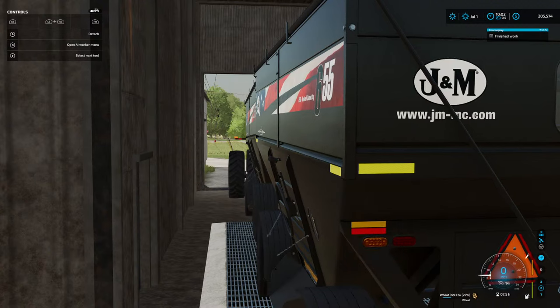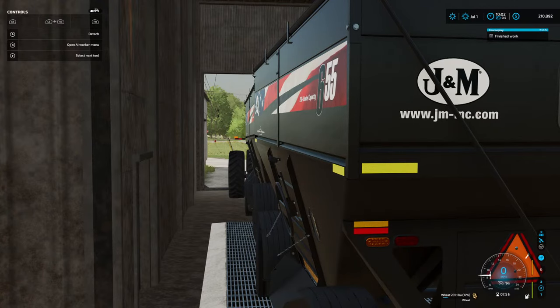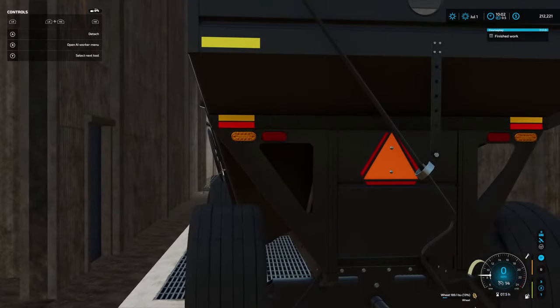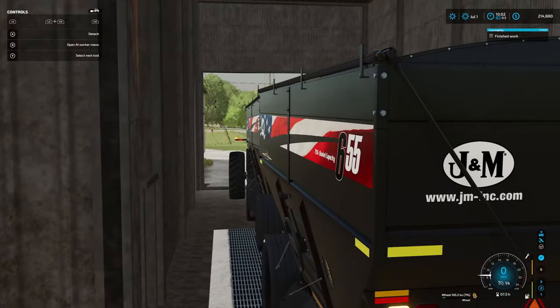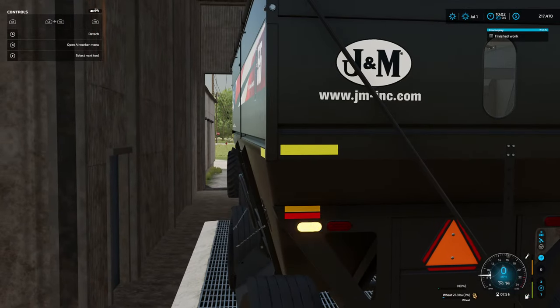If you guys are playing on this map, where did you make your farm? Did you go with the starting farm like I did? I never used the train on Elm Creek either — I usually sold in that middle-bottom one, that's usually where I sold. It was just convenient and close — I had auto-drive set up. I need to make an auto-drive course here.